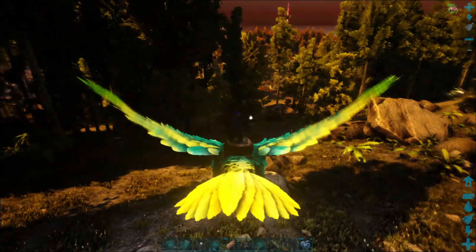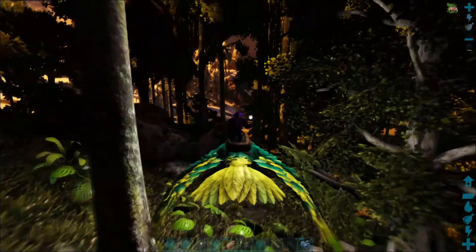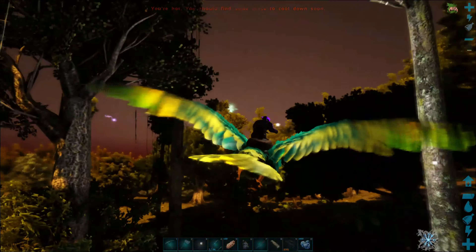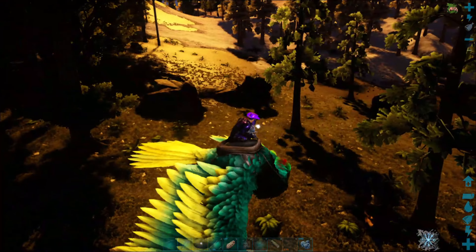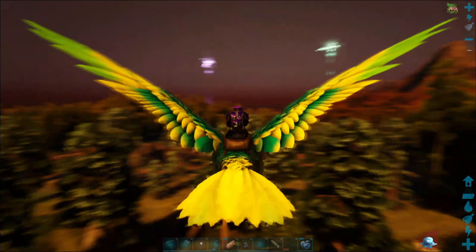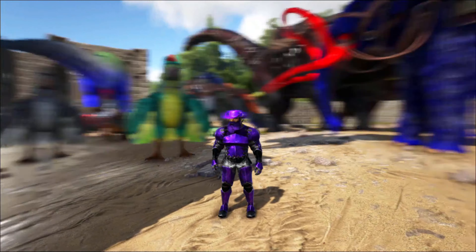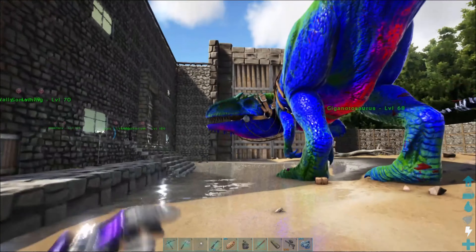I came back and got my stuff. The bag was in a really odd spot from where the giga was. I got my wooden fences back, spike walls back, and all that prime meat I had. That alpha is still there. It was really weird — I had to look around a little bit but found it right on the side. I might have to get rid of that wild giga somehow — trap it and shoot it.